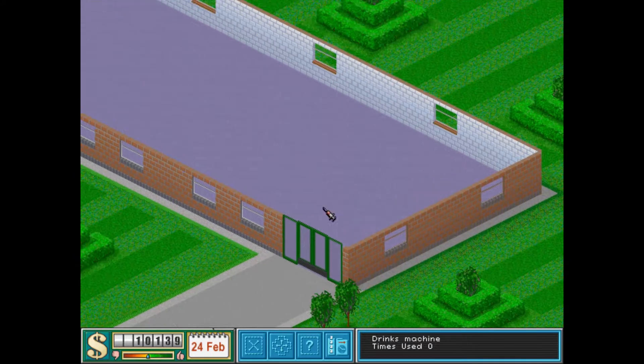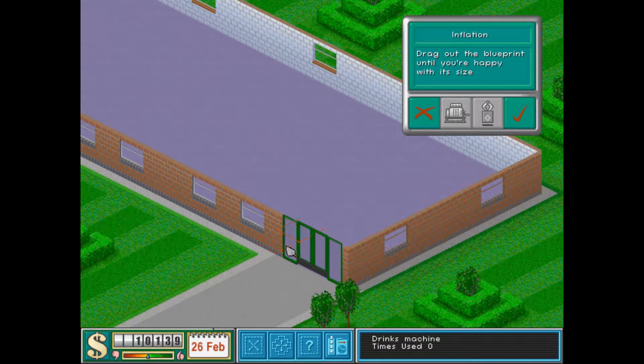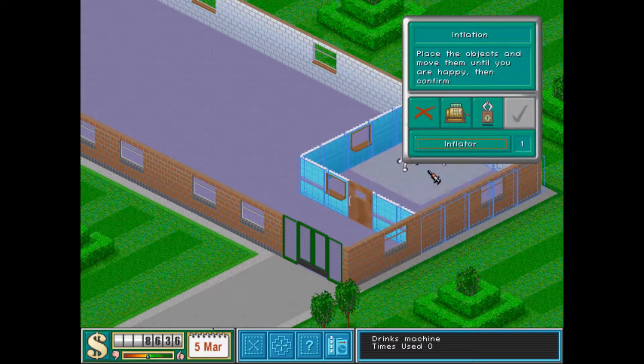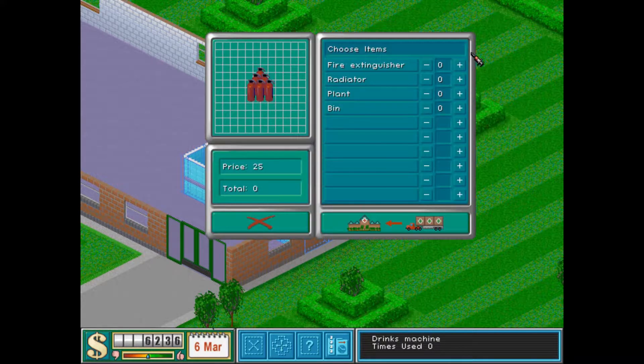So we bought another chunk of land up here. Let's fit it on this side — could be a rather nice wide corridor there, I think. Five squares, right? We need a fire extinguisher here, since this is a machine that can go boom.